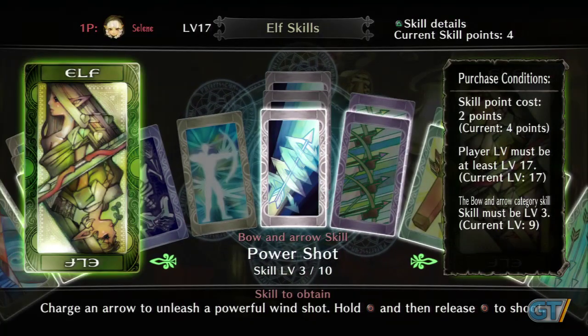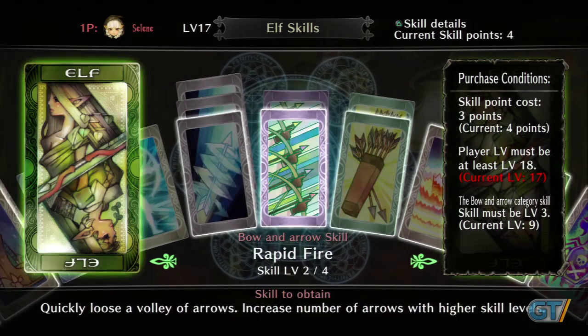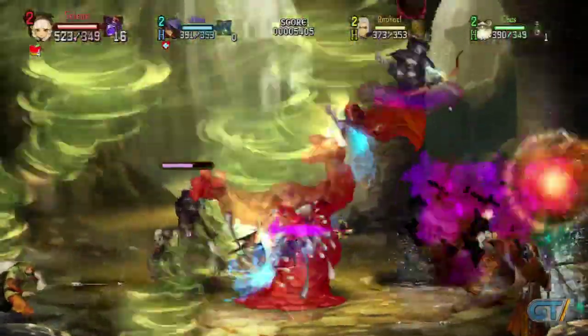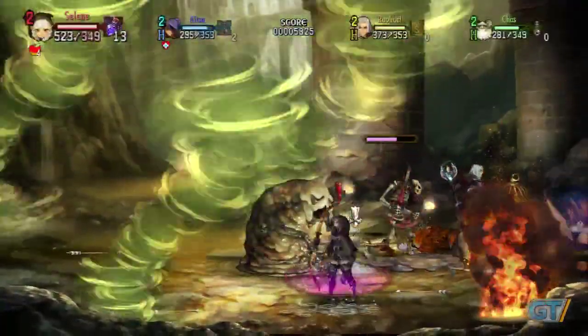Every class has its forte, and spending skill points allows you appreciable control over how your character develops. Fighting has a great physical feel as enemies reel from attacks or are sent flying across the screen, but you can easily lose your character at times when the view zooms out, reinforcements roll in, and battles become particularly hectic.